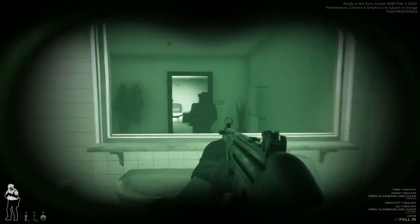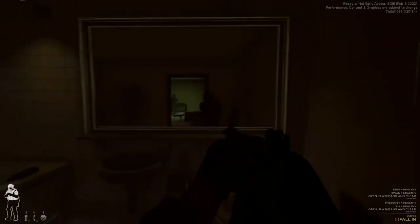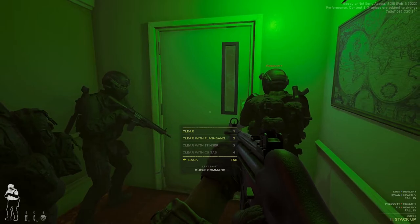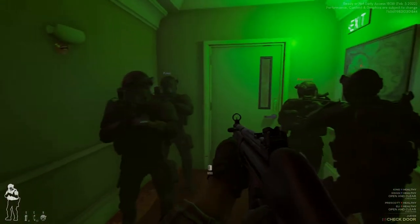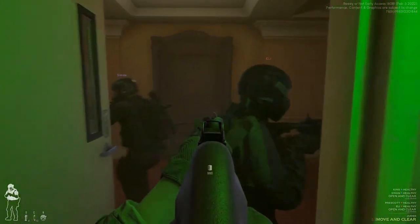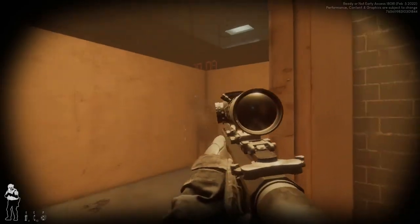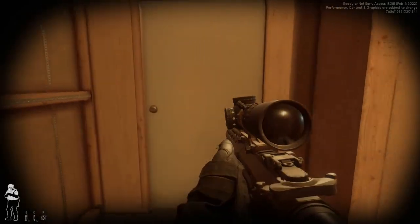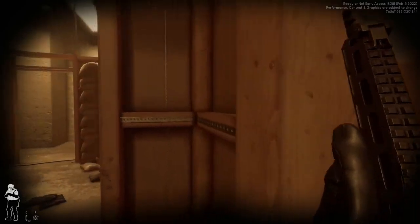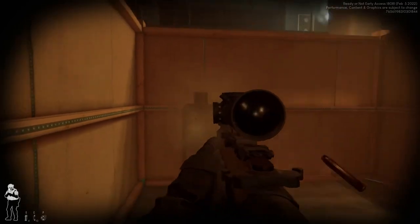At first I thought this was set up to watch hotel residents, but thinking about it - this is a gang hideout and the hotel itself isn't even finished in its construction. The ground level is still being built, so the hotel isn't even open for business yet. It's just interesting how they're adding stuff like this to the game. There are no doubt more Easter eggs than what I've covered here, so if you know of any, type them down in the comments. I hope you enjoyed this video - subscribe for more Ready or Not content, and until next time, take care!